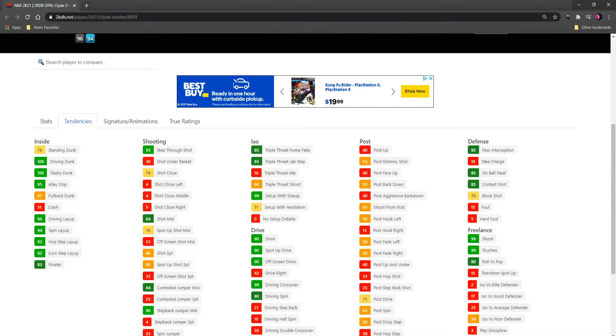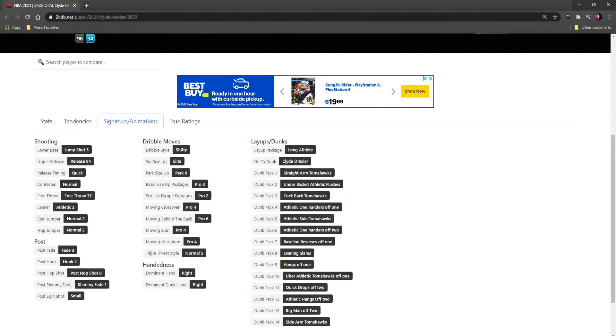As far as tendencies, he has 85 pass interception, 85 on-ball steal, 85 shot contest, 70 block. The dunks, flashy dunks, and alley-oops all look good as far as the signatures go.